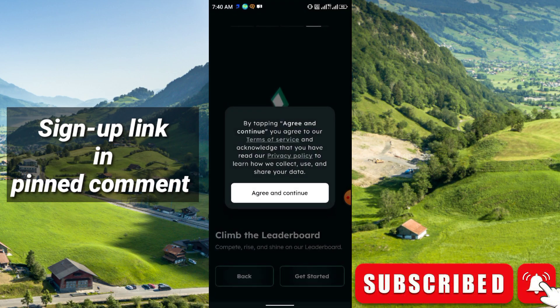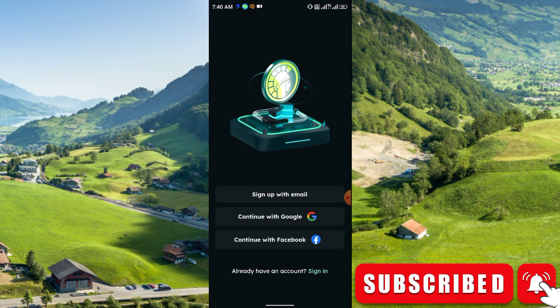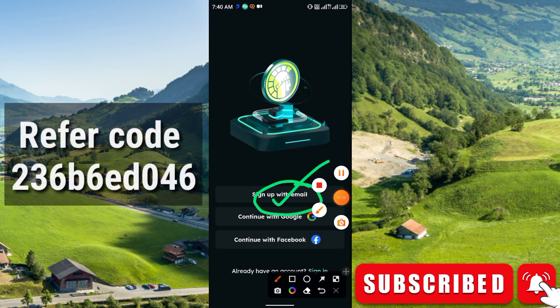Click 'I agree to the terms and conditions,' then sign up by clicking 'Sign Up with Email.' Fill in all the required information: your full name, email, country, phone number, password, and confirm password, then click Sign Up.